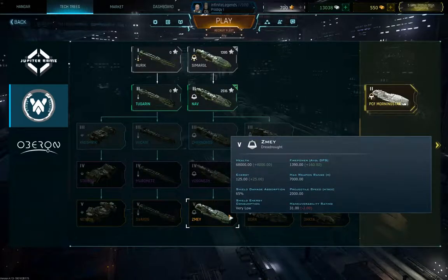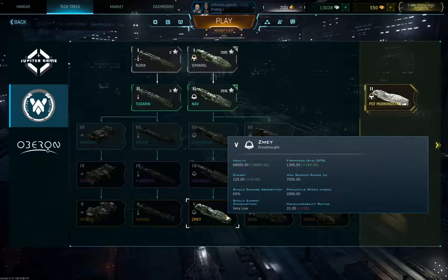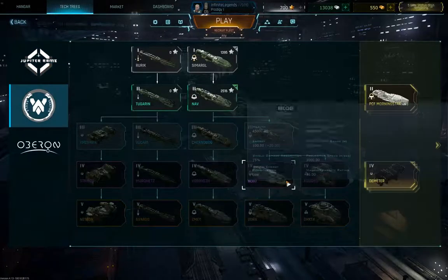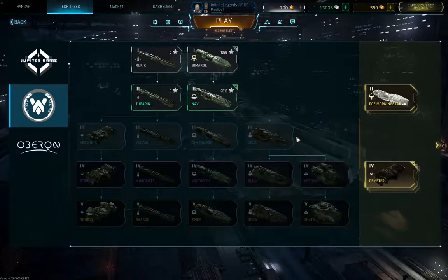The Zemi Medium Dreadnought is your all-around dreadnought. Not much to be said, but it is a good all-around build and you can really go anywhere in terms of dreadnought loadouts with it. That's why it's one of my favorites — I gave up on the Monarch because of its extremely low DPS, so I'm sticking to the Zemi for now.